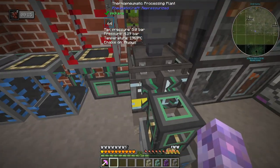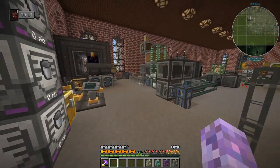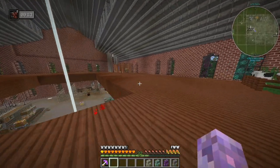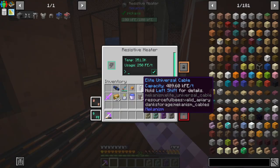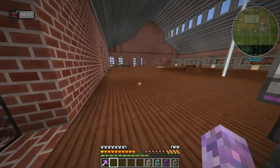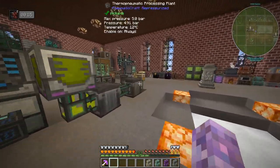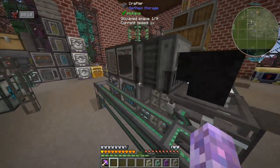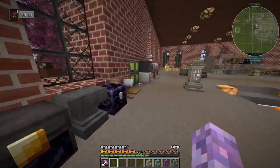Somebody did recommend something I didn't think of - we can get rid of all these fuel wood heaters now and use this mechanism resistive heater. We can use these to provide heat - that will allow me to craft stuff now, which means we can just run it on power. We don't have to stuff around putting coal in here, we can constantly have enough heat. That'll stop a whole bunch of auto-crafting getting stuck.